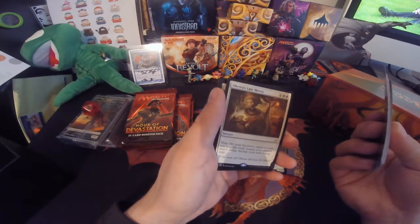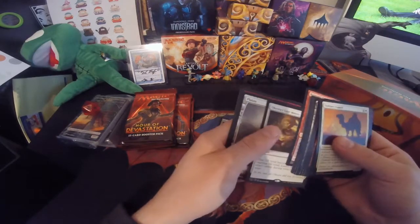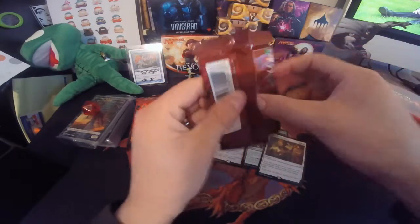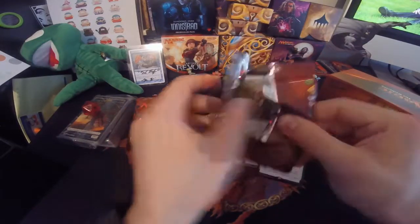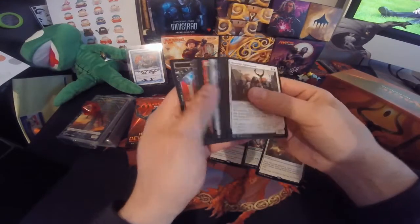Oketra's Last Mercy costs one and two white. Your life total becomes equal to your starting life total. It's a Sorcery. You can throw it on a tap. That's pretty good if you need to catch up. Definitely need some counter spells for that one, because if you're about to win and then they go back up to 20 — or 40 in Commander — that's crazy.